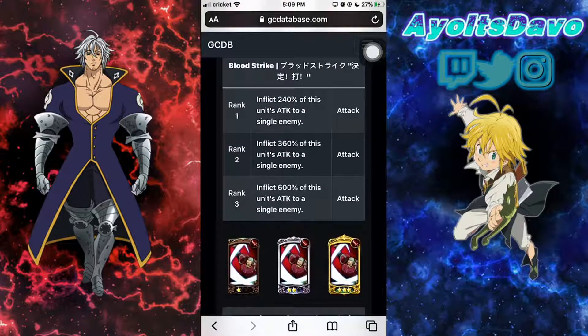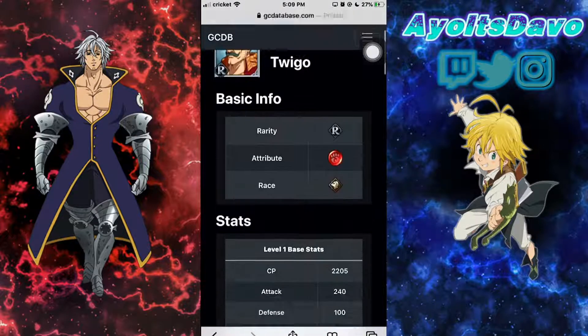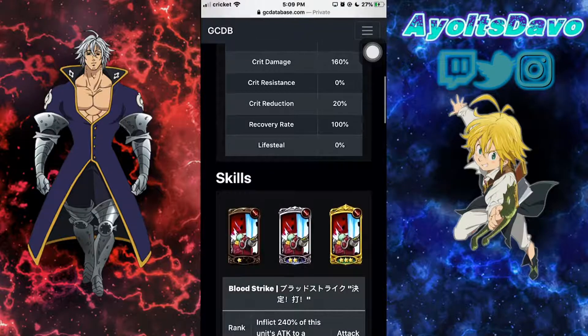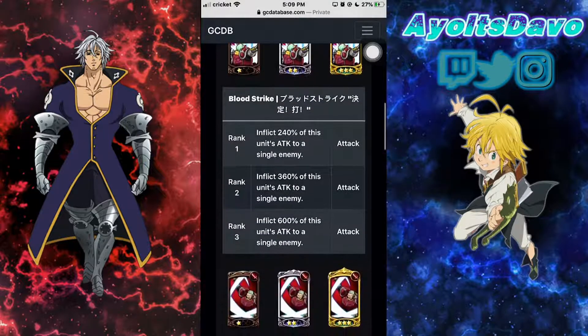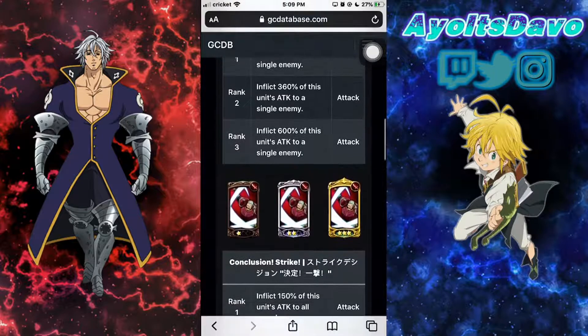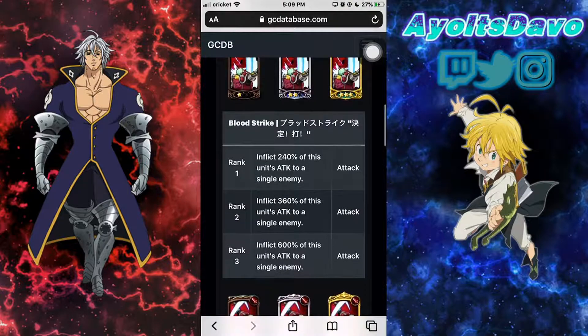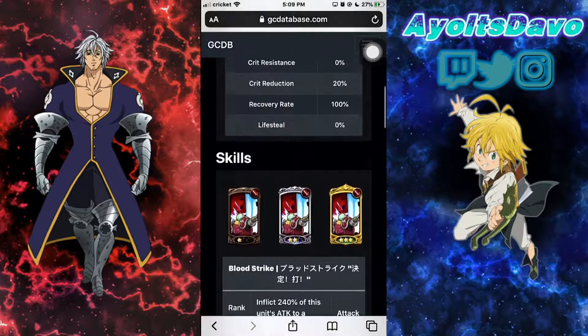I'm pretty sure if you swap gears with your strongest character, I don't know what kind of numbers he'd put up, but I think he'd be decent. His first attack — you don't really care about it, it doesn't debuff, it's just an attack. 600% though? That's a big percent. He might hit pretty decent. That's it for my number three.